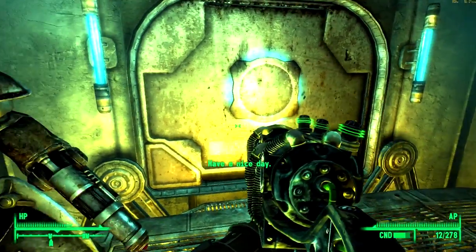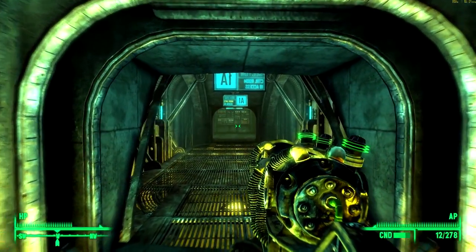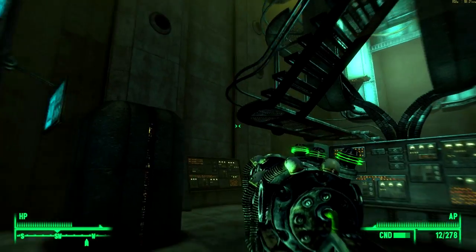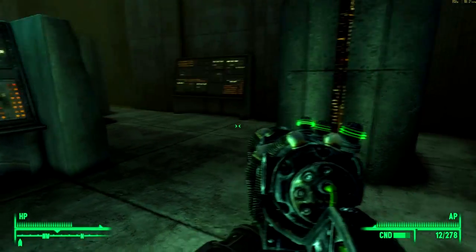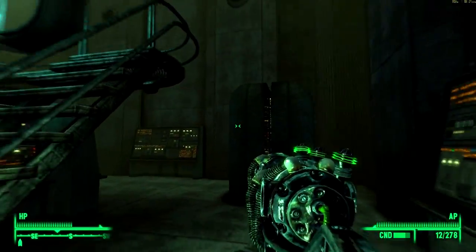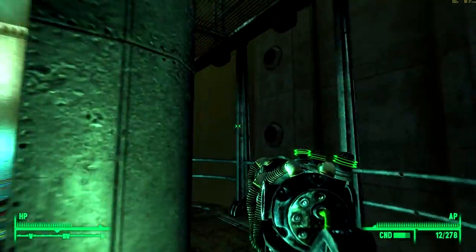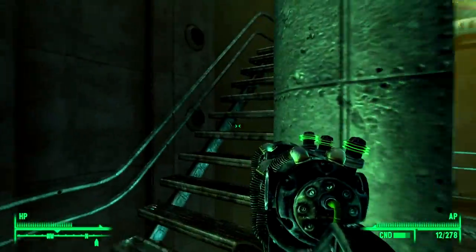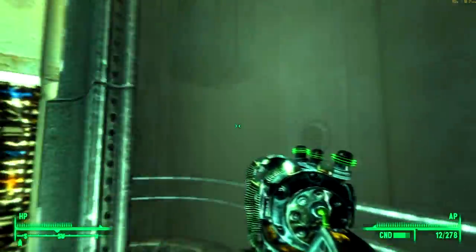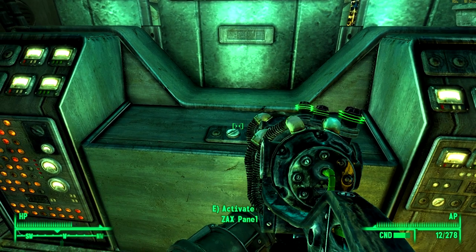Have a nice day - thank you! And into the control room. 1B access - this is President Eden's office. Very eerie pulsating noises. Let's look around first - there's only one way to go, which is up. This looks suspiciously like a mainframe computer. Let's activate the ZAX panel.